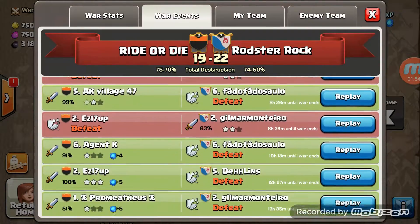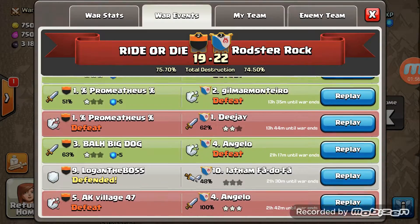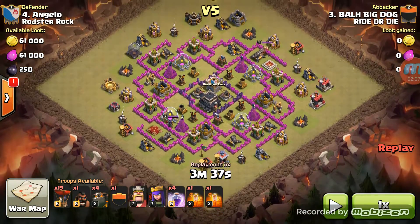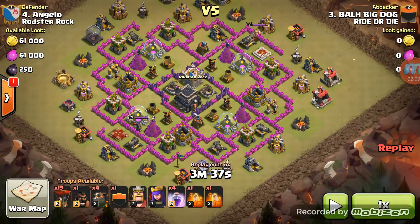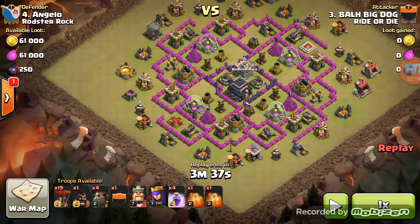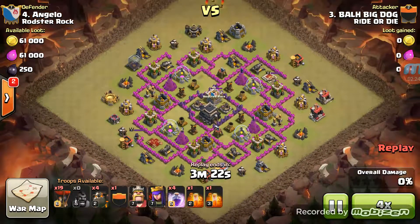Here's the base that I'm going to be hitting. He's got level two hounds and one in the CC, so he's got the right troop comp. The plan was suicide queen, suicide king, get the queen, and then start around the five o'clock position and go all the way clockwise around the base.